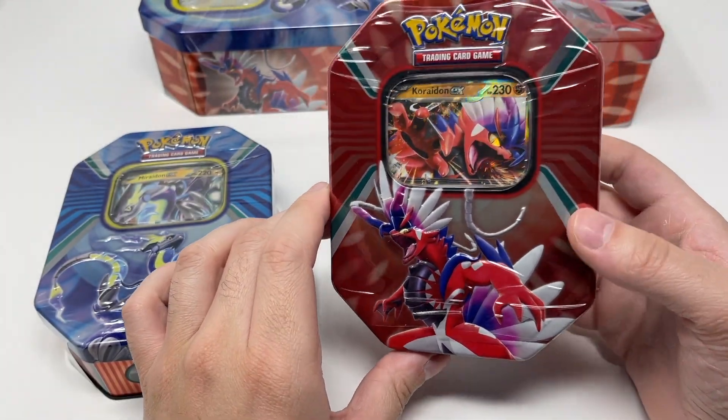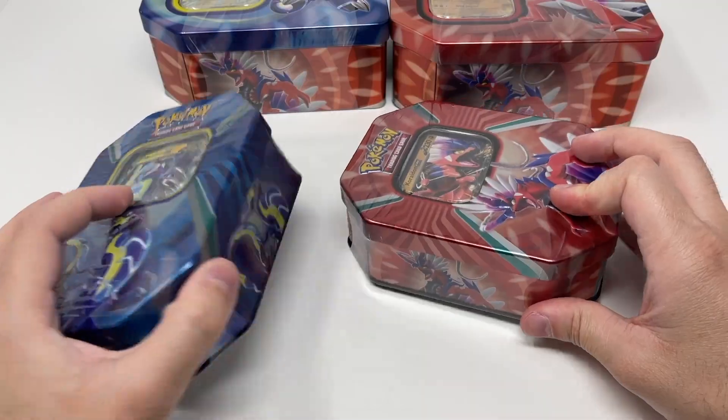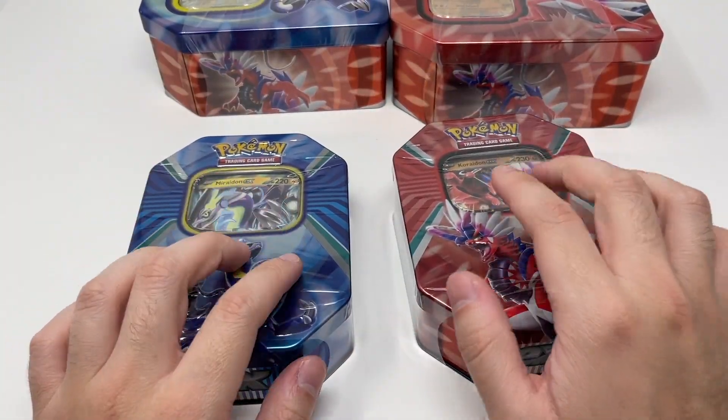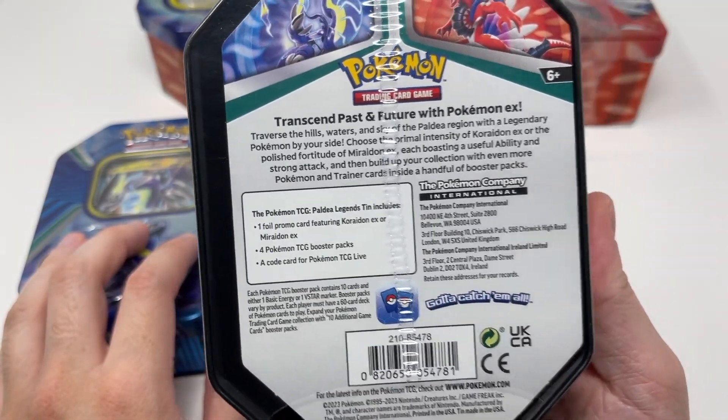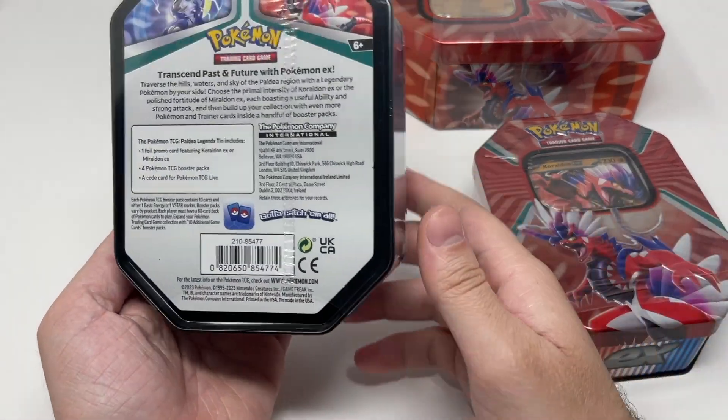They have these tins in multiple variants. We have this super thin one for both Miridon and Coridon. The only difference is that they have four booster packs instead of five, and the price is probably about $5 lower.